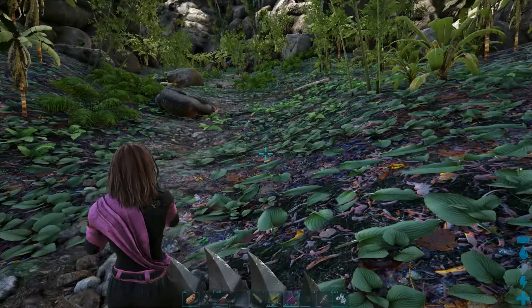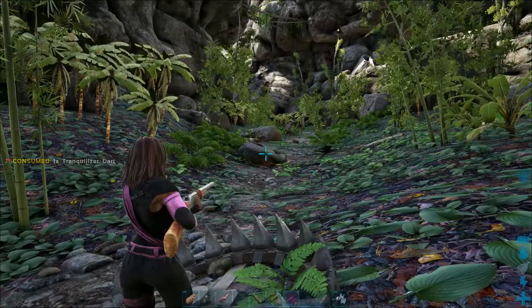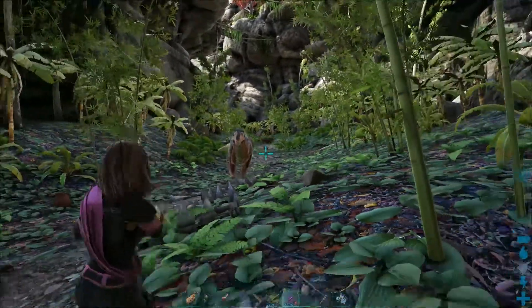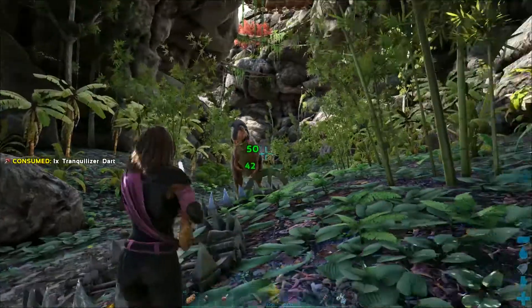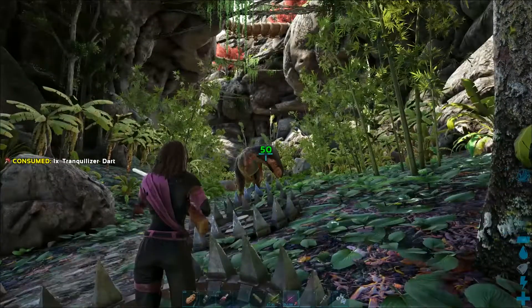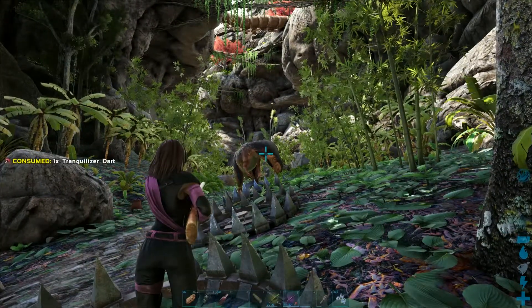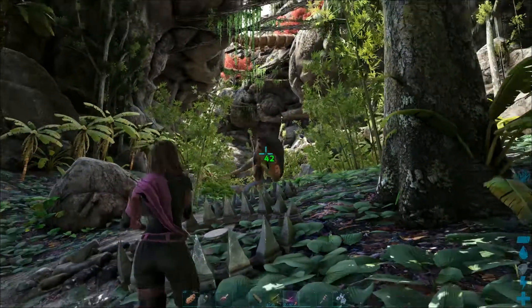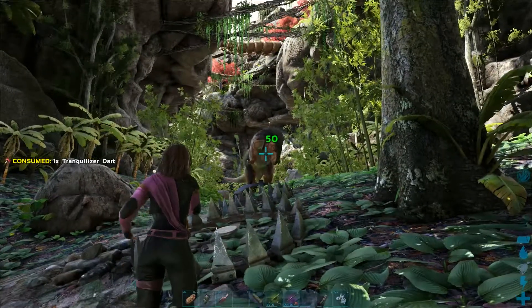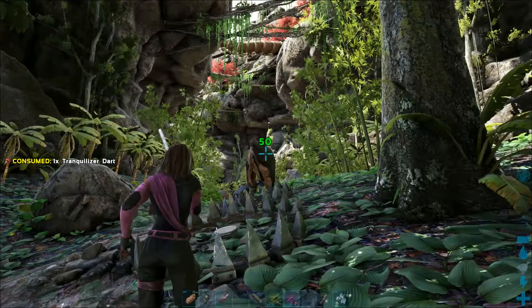We are taming this level 150 male and we are not building a taming pen. Instead we will utilize the large bear traps, craftable from level 31, in order to slow them down even further. For taming we will be using a longneck rifle and tranquilizer darts. We lay the traps in a line and as they charge at us, we walk backwards over them, leading the Megalosaurus to get trapped while shooting.